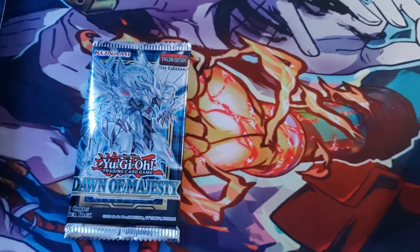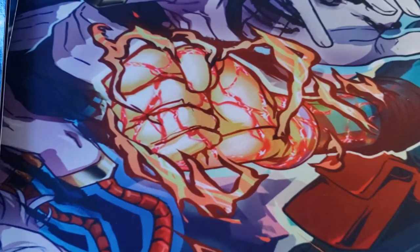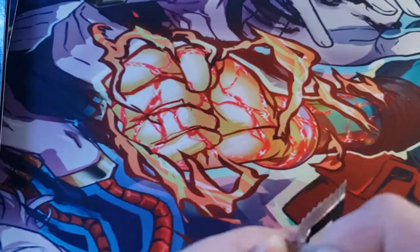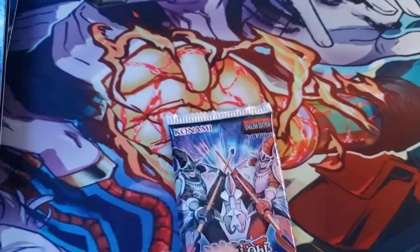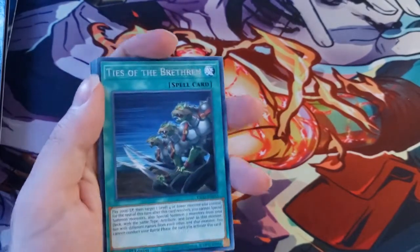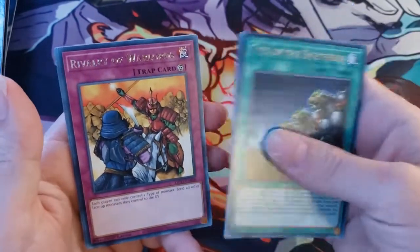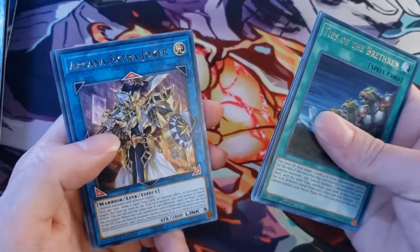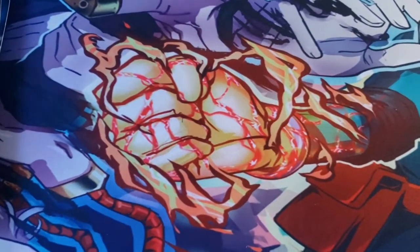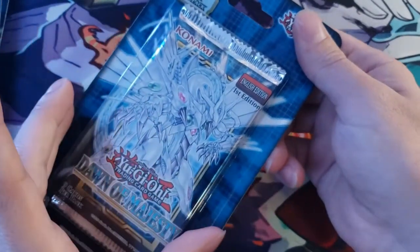Alright, going into our next pack of King's Court. We have our fingers crossed for those Collector Rares, those Egyptian God cards — let's make some magic happen. We have the Wicked Avatar, Number C39: Utopia Ray, Rivalry of the Warlords, Arcana Knight Joker, Arcana Extra Joker, and Crystal Girl. We got a Crystal Girl! Our holo was Crystal Girl, plus a bunch of really good commons.